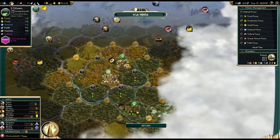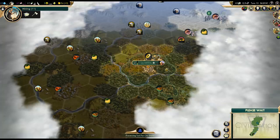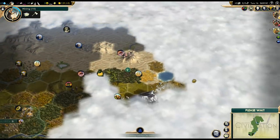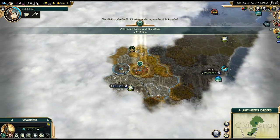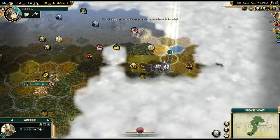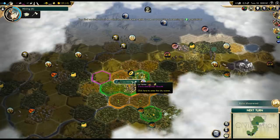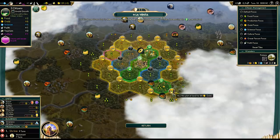We got a ruin — let's grab that before Korea picks it up. We got a technology from it: sailing. Not the most useful tech in our current situation, but a tech for free — can't complain. It's better than revealing nearby barbarian sites, that's for sure. Our scout got upgraded — he is now an archer, and that's going to come in handy. Another ruin: plus one population, nice one. Unfortunately we don't have a great tile to work, but we could buy one.